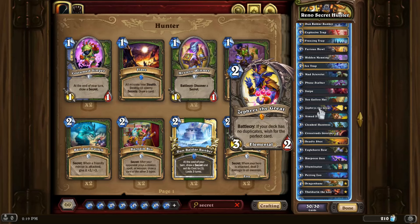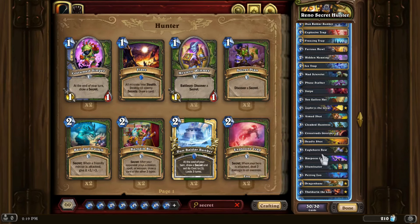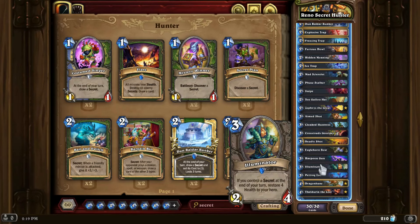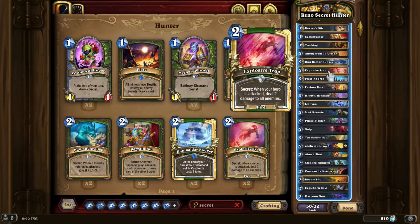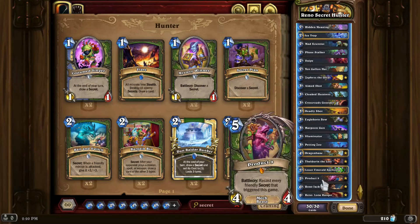Beyond the general support and glue that all of the Reno cards provide, we do have some generally nice cards — things like Ten-Gallon Hats, Eagle Horn Bows, Harpoon Guns, and even Illuminator. Just more glue cards to fill out the gaps required to run a Reno list while also running the very small number of secrets to get the most value out of a Product 9.